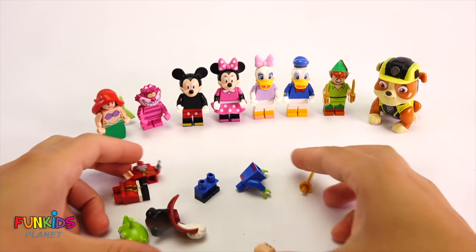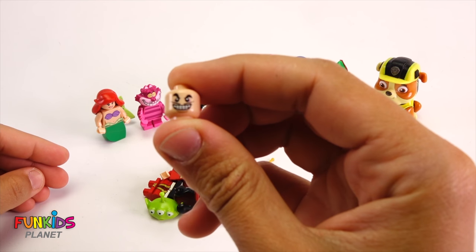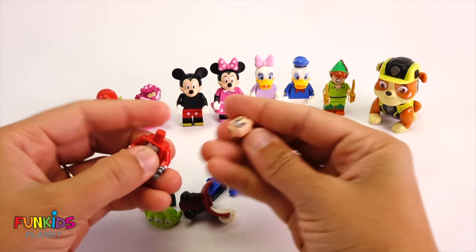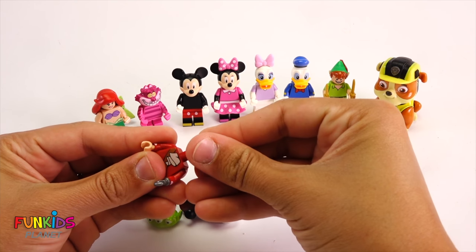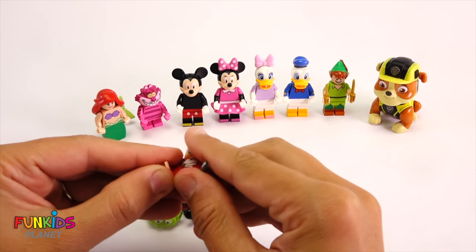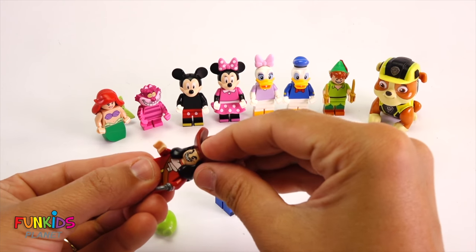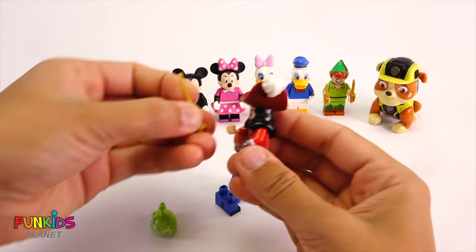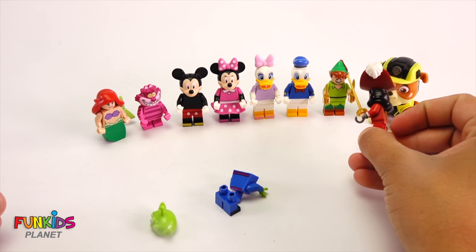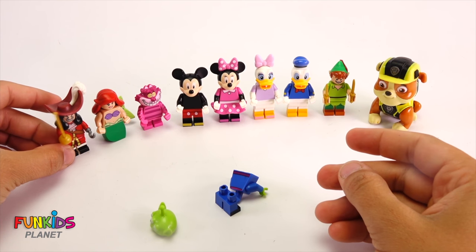Alright, we only have a couple left. Let's do this head - he doesn't look very happy and he has a mustache. He must be a pirate. Look, he has a hook! Let's put on his legs. Look who it is, it's Captain Hook, trying to fight Peter Pan!